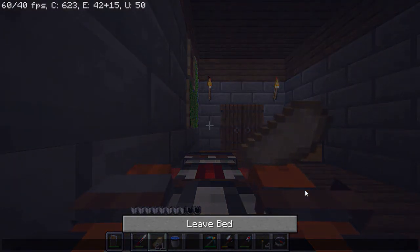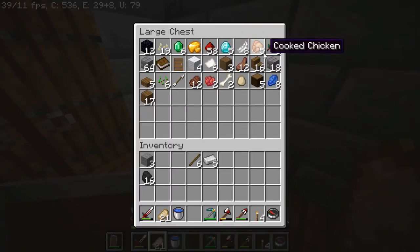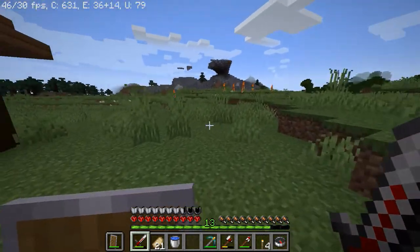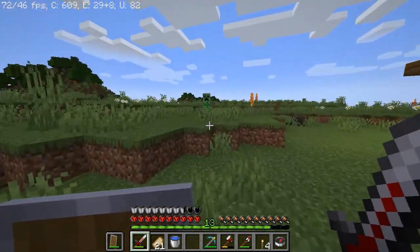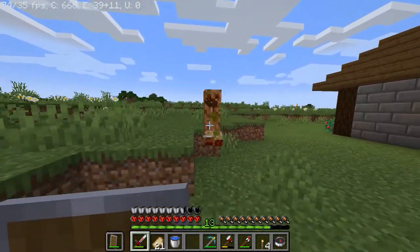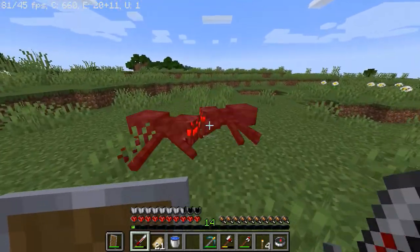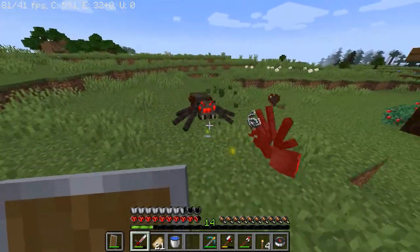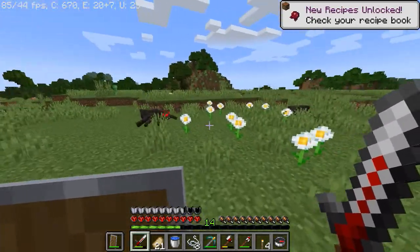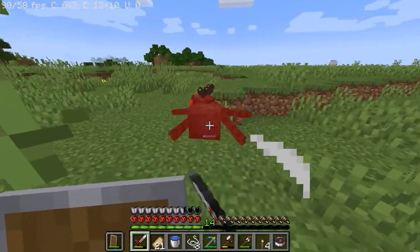Another thing I want to do is round some animals up and make some farms, because none of this food I got is renewable right now. I hear a spider — oh, that's a creeper. I like creepers but I do like their gunpowder. All right, they're all dead. I'm gonna get these spiders. I need string to make a bow. Two string — that's lucky. Another one. Just get as much string as we can. Nice, lots of string.